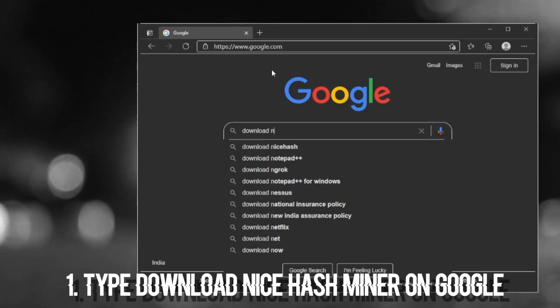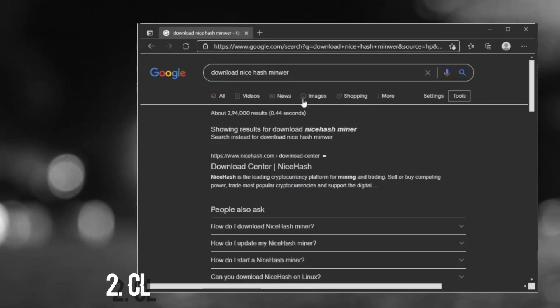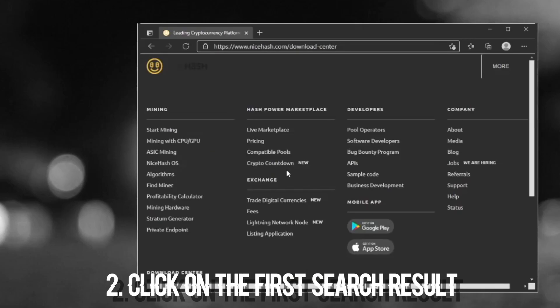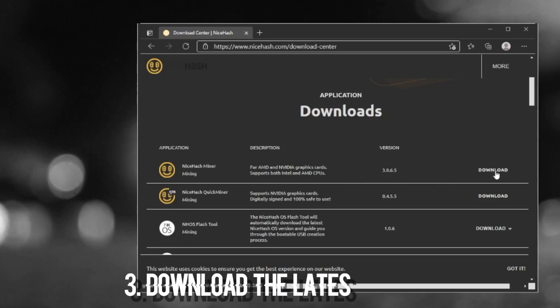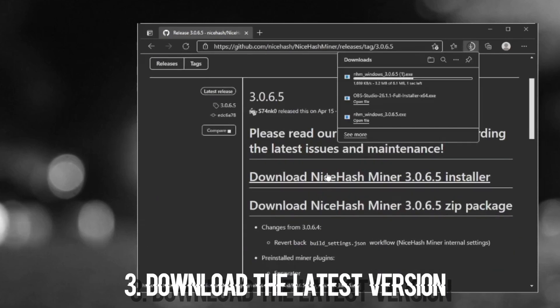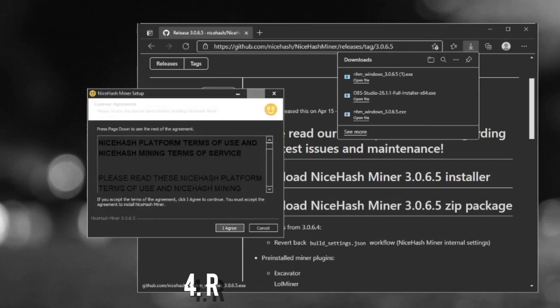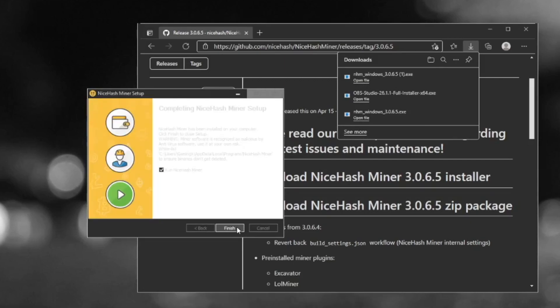So NiceHash Miner is downloading. First, type 'Download NiceHash Miner' in Google and you'll get the first search result — the NiceHash download center. You'll be downloading the latest version. Click the first result, and you'll get to the GitHub page. Click 'Download the latest release', get NiceHash Miner, download it, and then run it. Running it is just like any other installation — hit Next, Next, Next till the installation is complete, and then you can finally run the software.